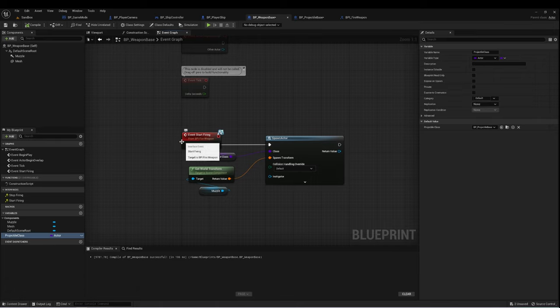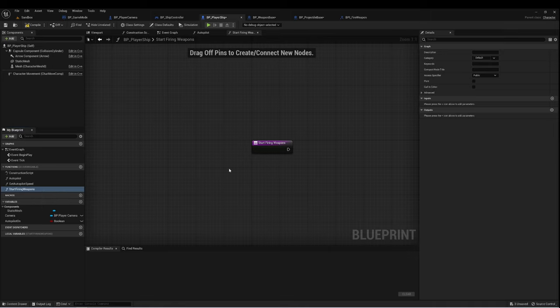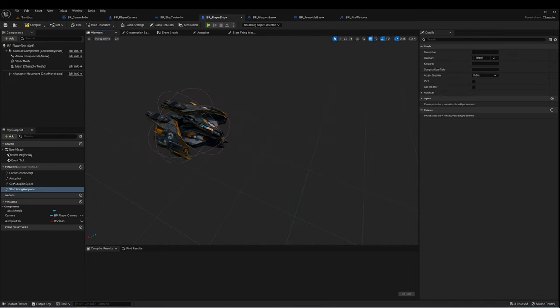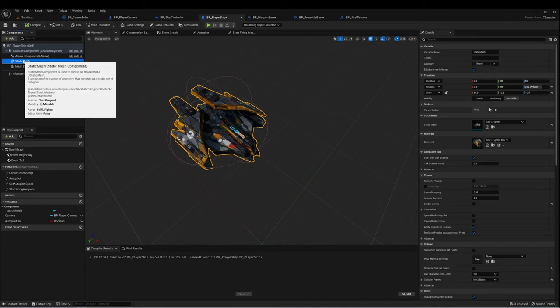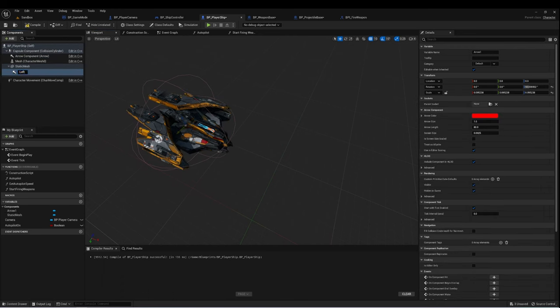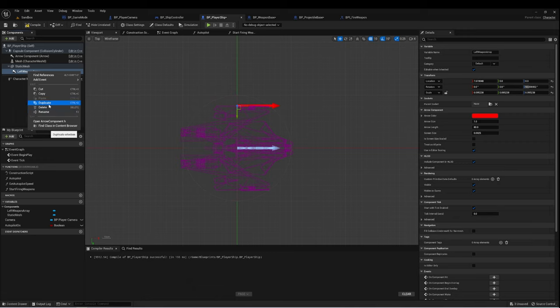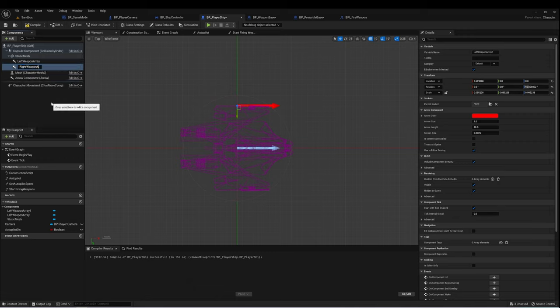Now we need to call this interface event from our player ship, so I'll create a new function called Start Firing Weapons. We need the weapons physically on the ship, so on our static mesh I'll add two new arrow components. I'll call the first one 'Left Weapon Array' and position it in the top view where I want the weapon to spawn. Then I'll duplicate it, call it 'Right Weapon Array', and add a negative to the X location so it mirrors to the other side. Now I have my left and right weapon arrays on the ship.